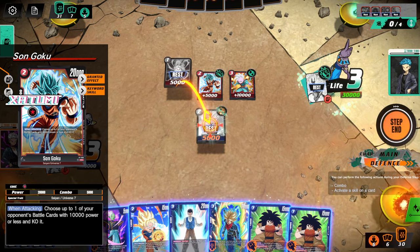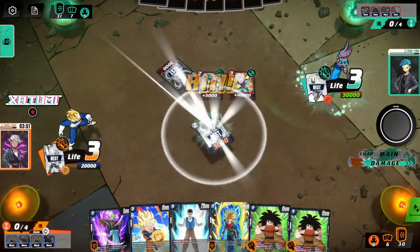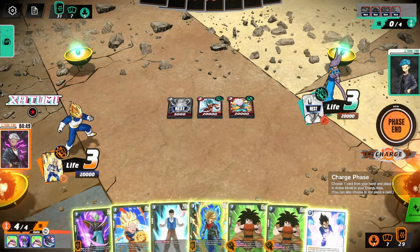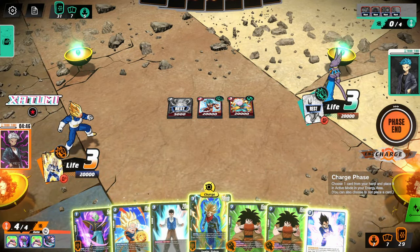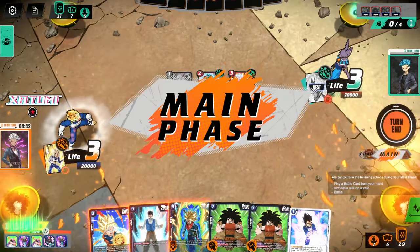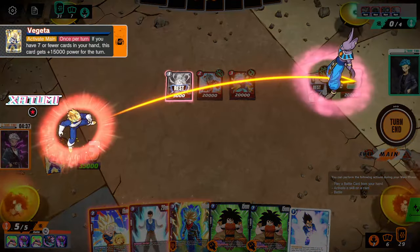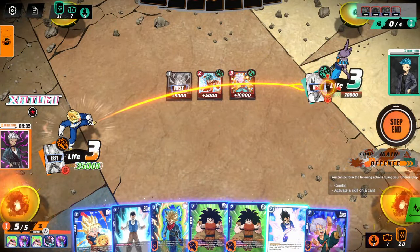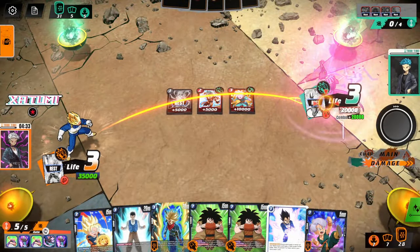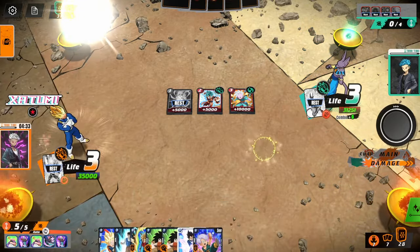I could defend this. When attacking, choose up to one of your... no, it doesn't matter — he's going to get it regardless. He did an attack. Activate here. Attack right into him, see what we draw into. We got into a Trunks. They are burning cards right now. I think I'm going to want to use this Galick Gun defensively, to be honest.